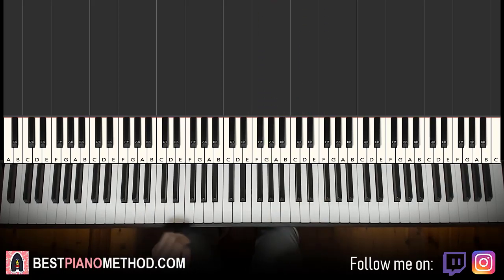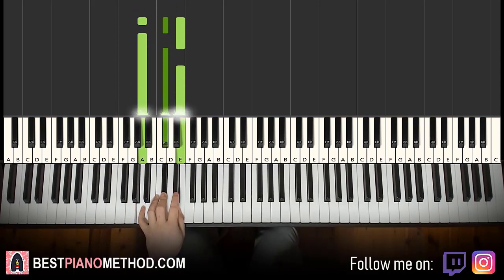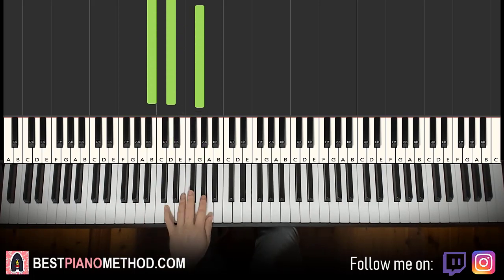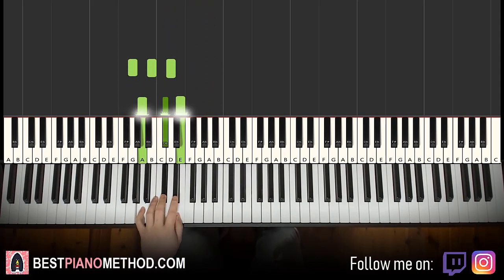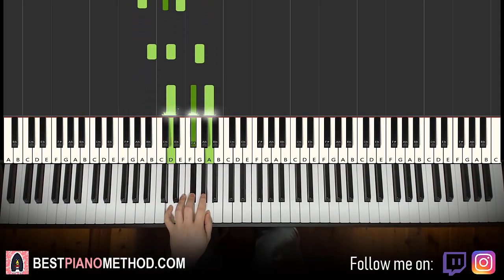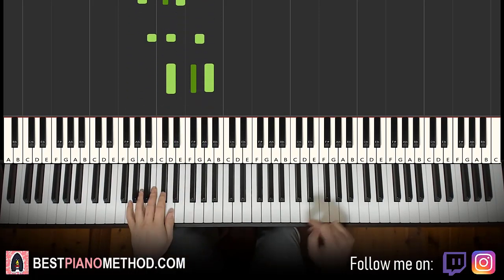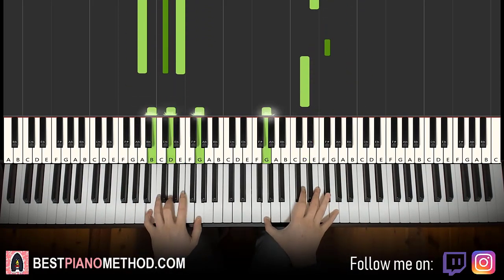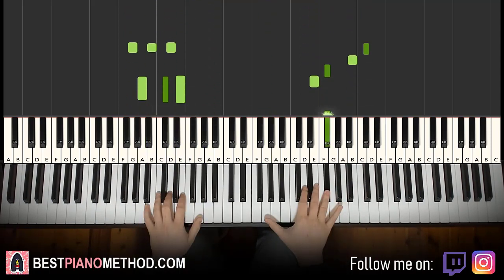Left hand has four chords. G major (G, B, D), second chord is A major (A, C-sharp, E), then the first inversion of G major (B, D, G), then D major (D, F-sharp, A). So the four chords are G major, A major, first inversion G major, and D major. Combined, the two hands go: C-sharp with G major together, then E with A major together, then F-sharp with first inversion G major, and D major by itself.